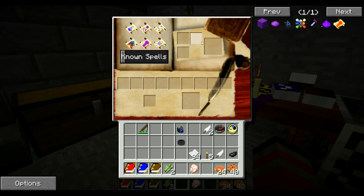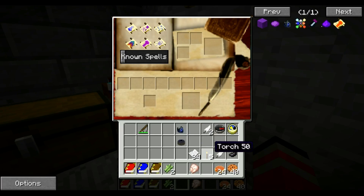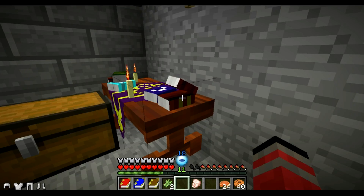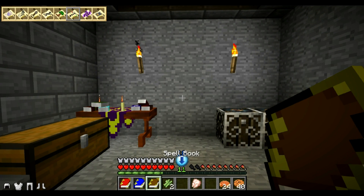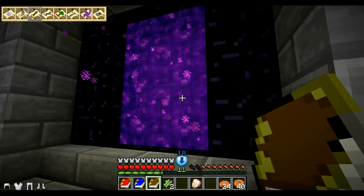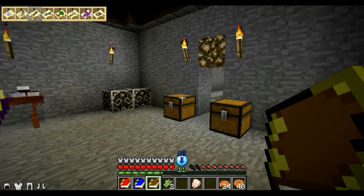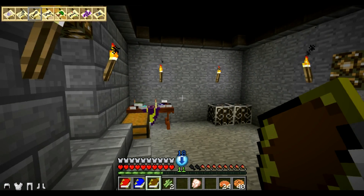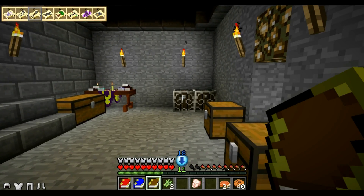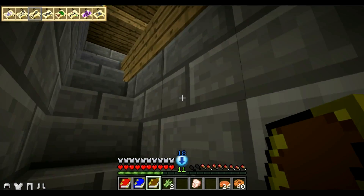Maybe if I move this table — let me grab this out of it first and put it back. Ink, feathers, and paper. Okay, magic room — one magic room coming up. Is that really the best place for it? I'm starting to wonder — do I really want it there? It's going to blow up the floor, isn't it?